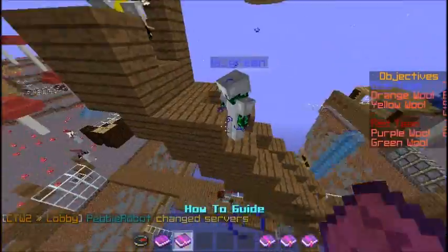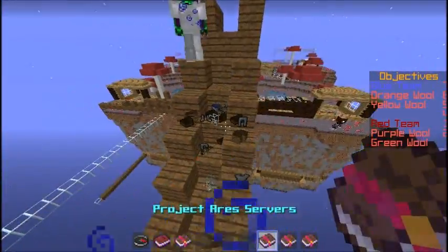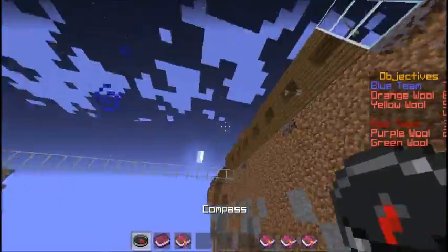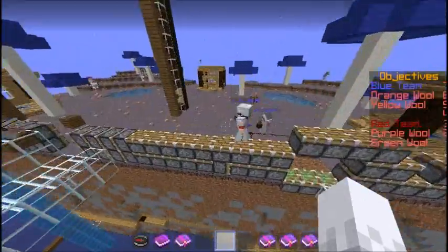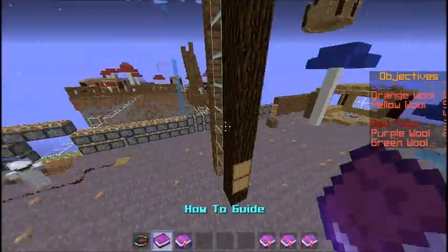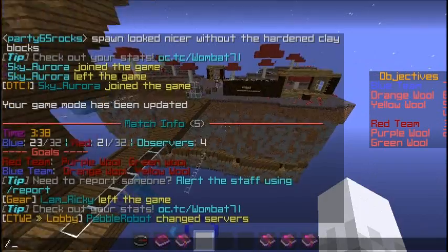If no one really has the high ground, I would try and get the high ground because this will give your team a really good advantage in game. So you're going to come out here and I'm just going to go in game now and give you some more tips and pointers. Let's go on the red team.